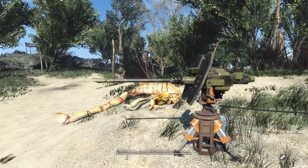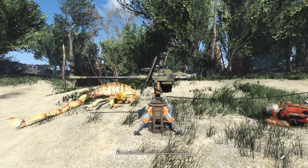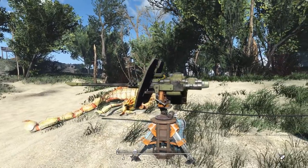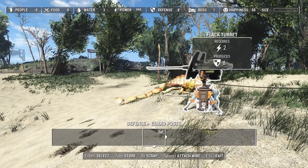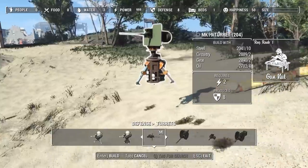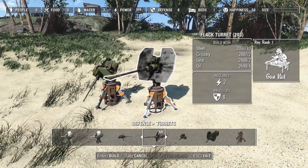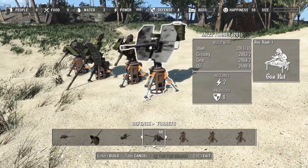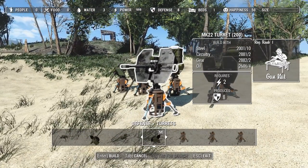Here we are at my test station with one of these turrets up and running — this one is the flak gun, and look at how intimidating it is. It has a bit of a Halo Warthog turret vibe to it. You can build each of these weapons as a turret in your settlement. Head over to your Defense section, then Turrets. Starting with the Mark 19 machine gun turret — eight defense, requires two power. Same goes for the flak turret, the AGL automatic grenade launcher, and the Mark 22 turret.